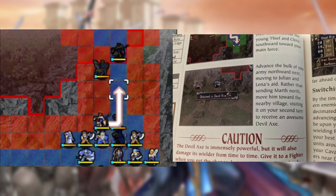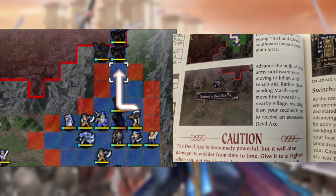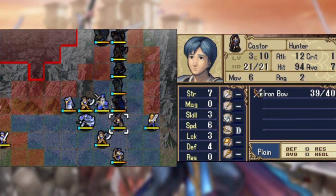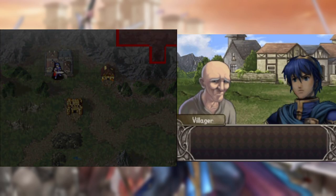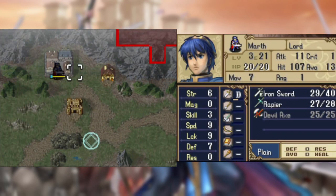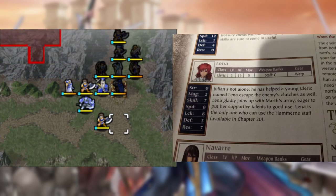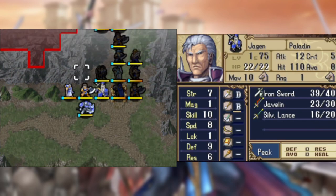The guide says to move most of our army up to clash with Navarre's team, even though the narrow path means I won't be able to use a lot of them to fight at once. While this is happening, Marth goes to get the Devil Axe and after a while we're able to successfully rescue Lena and Julian. I would like to point out that the Warp Staff isn't mentioned in her bio, which doesn't bode well for the speed of this run.